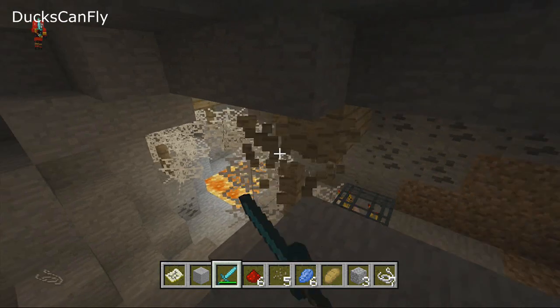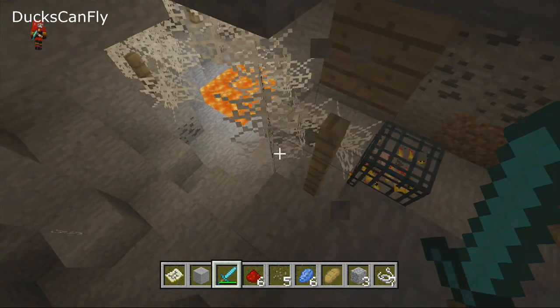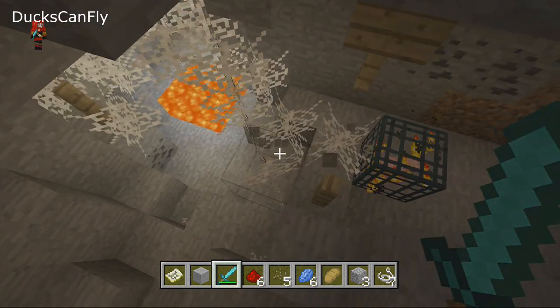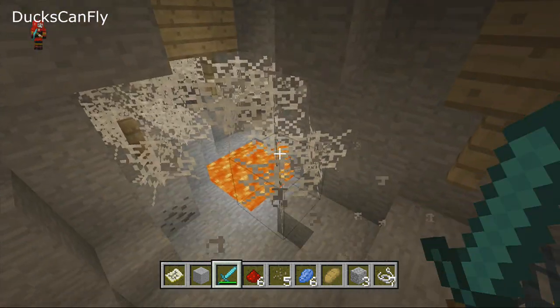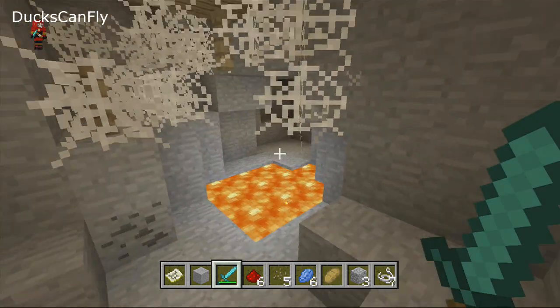I also just have a little minor gripe — I noticed that when you're in creative mode, mobs still attack you. That's something that they don't do on PC. But yeah, like I said, those are cave spiders.